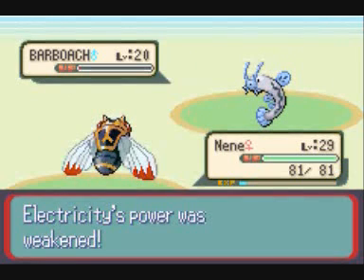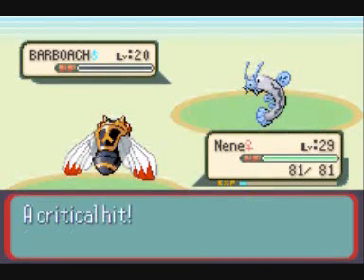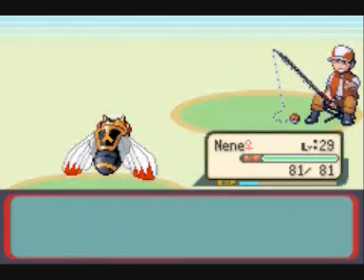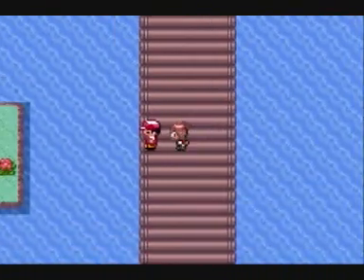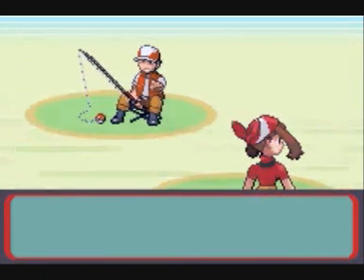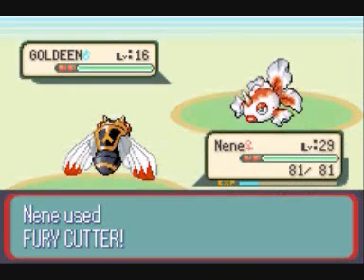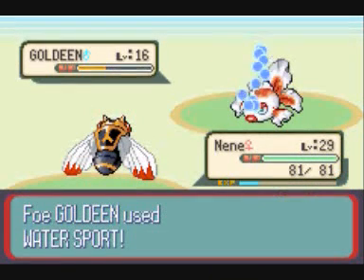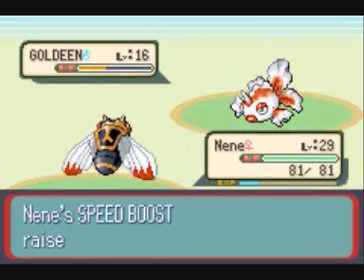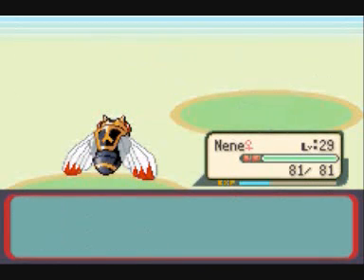Something about Mudsport and Watersport — it kind of drives me nuts how it seems like only Ground types can learn Mudsport, which reduces the effectiveness of Electric attacks. But Ground types are already immune to Electric attacks, so it just kind of feels weird that that move seems to exist. Though it does have a use in double battles, covering your ally in the mud to weaken the Electric attack.